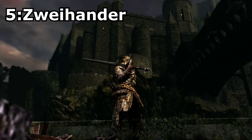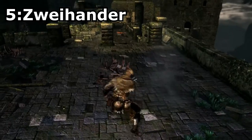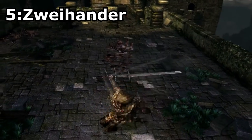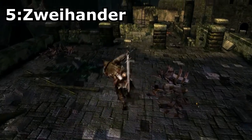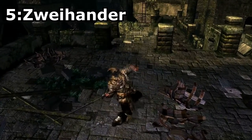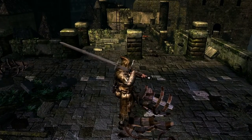Zweihander, found on a corpse in the graveyard outside of Firelink Shrine. This is my personal favourite ultra greatsword in the game because of how good it is as a starting weapon for all the strength players out there. I didn't include it on the list because unfortunately later on in the game it really falls behind the curve in terms of damage. That's it for this list guys.